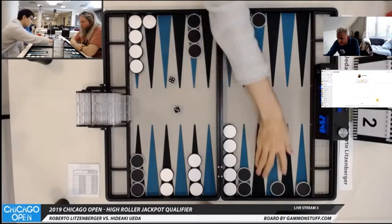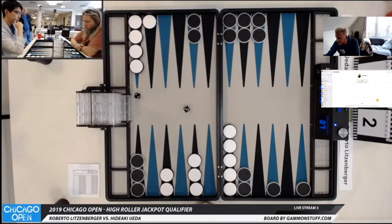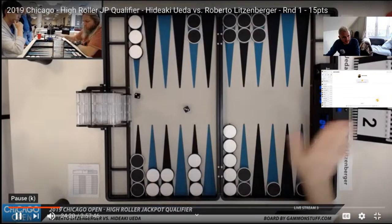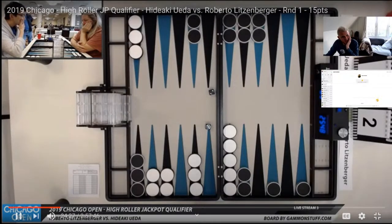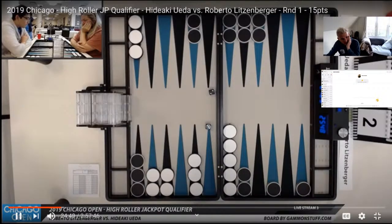Now Hideaki — I think it's an easy play — will come in on the 22 point, make the 4 point to stay back. 3-2 okay. So Roberto's got a simple game plan: he doesn't want to hit Hideaki. He just wants to bring his checkers in to a point where — and I always say this to my students — where you can cube from. It's not necessarily just to win the game. You're able to win the game with a cube turn, and you're also able to leverage and increase the value of the game by turning the cube, by getting someone to take the cube.